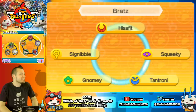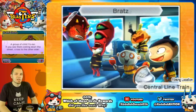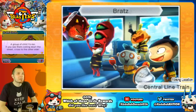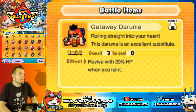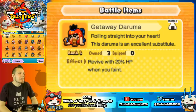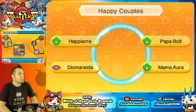Brats includes Fit Squeaky, Tantroni, No Me, and Signable — a group of child Yo-Kai you definitely don't want to encounter. They're shown being brats on the Central Line train. The reward is a Getaway Daruma, which revives you with 20% of your health instead of just 1 HP like the regular Getaway Plush. It's rank 3, though most players prefer the cheaper Getaway Plush.